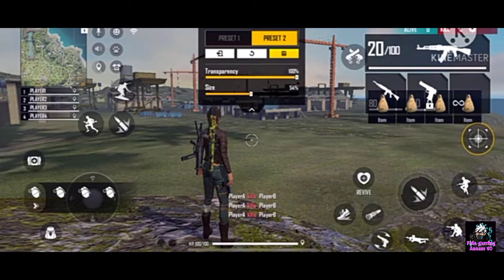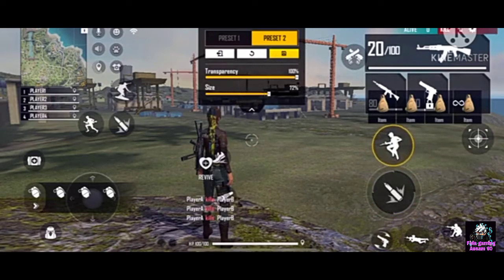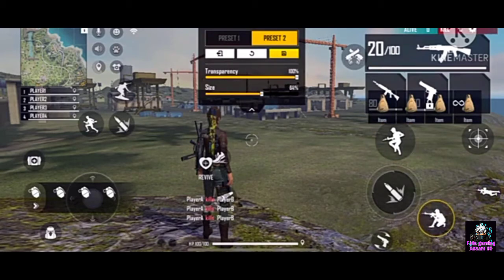Now I'm going to tell you about the fire button — how big it should be. Keep it between 50 and 60. Don't keep the size too big. Always keep the jump button just with the fire button on the top of your jump button. I'll tell you about this in the video, and the bottom of your jump button just a little to the right.